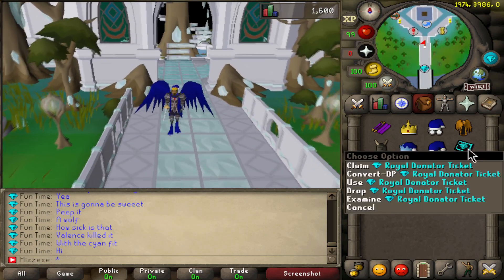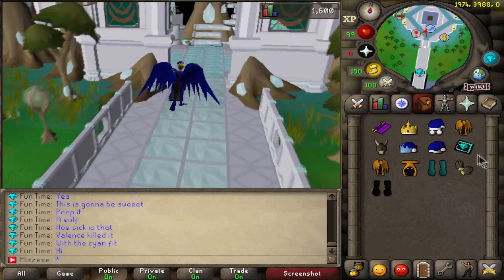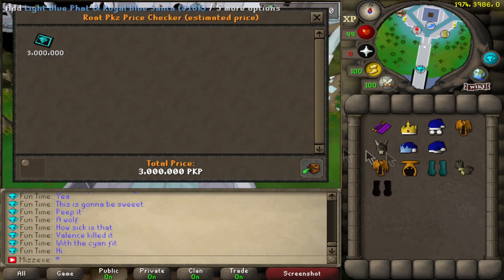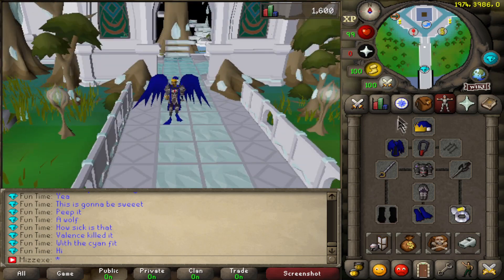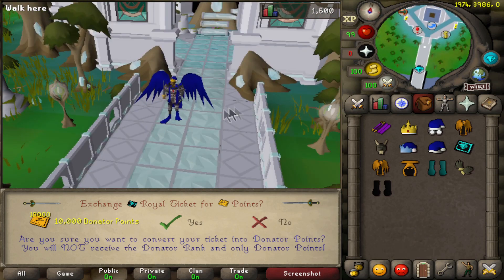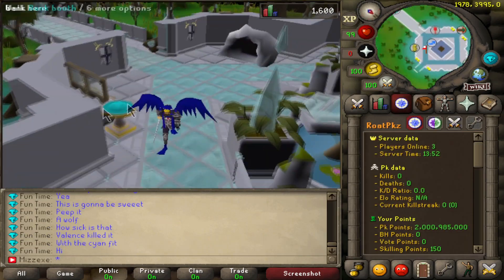Alright guys, so first things first, we have ourselves a Royal Donator Ticket. This obviously takes place as the highest rank over Legendary Donator now. Trade price is 3 mil, and it'll probably go for more than that when it drops. Cool thing about it though is that if you don't want the ticket anymore, you can actually convert it for 2,000 or 20,000 Donator Points. That equivalates to around 2 mil, or probably about 2.5 if you're going based off trade prices. I'm going to show you guys half the stuff that this rank offers — it is awesome.